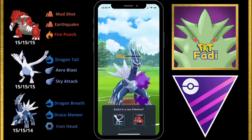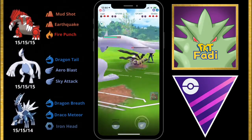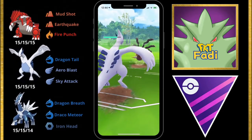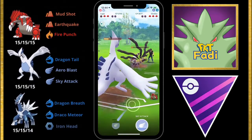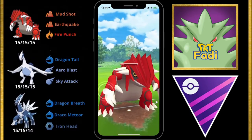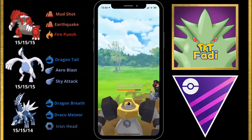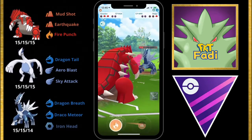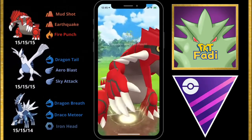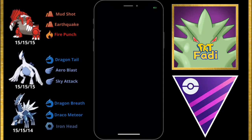We get hit with a Shadow Ball and Dialga goes down. We bring in Lugia and Dragon Tail away the rest of the Giratina's HP. Before we get to a Sky Attack we get hit with a Shadow Ball, but we farm down the rest of its HP with Dragon Tail. I quickly swap in Groudon and go for the Earthquake on their Melmetal before they have time to react. We take out the Melmetal and their last Pokemon is Dialga — a Fire Punch should be enough to win. With this new timer we definitely have to always be on our toes and can catch opponents by surprise, especially if we know when to switch out. Good game.